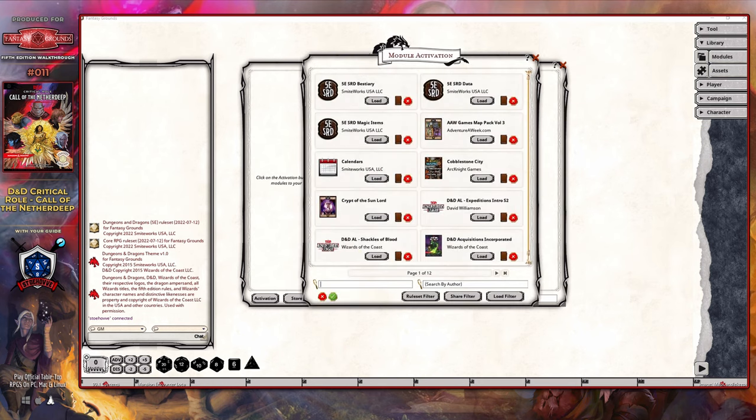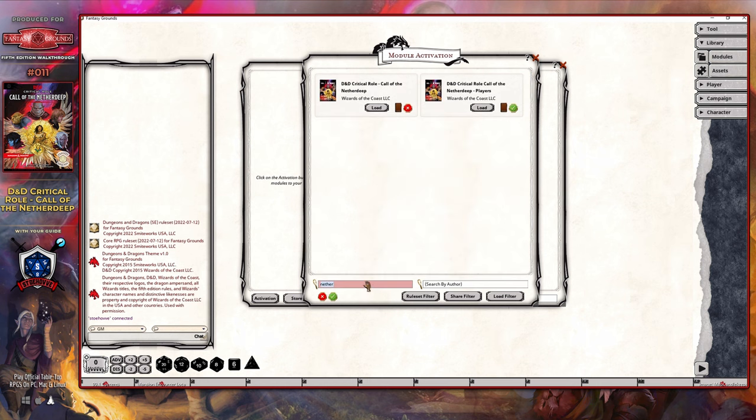Over time, as you purchase more modules, you will eventually find that the module activation window can get a little cluttered, so the easiest method to find the module you're looking for is the search box at the bottom left of the screen. All we have to do is type in the keyword 'nether' and we'll see the modules that we want to load into Fantasy Grounds. All you then have to do is simply click on the load button, and depending on how recent your system is, that can take some time to complete, so don't panic if it appears to be taking a little bit of time.